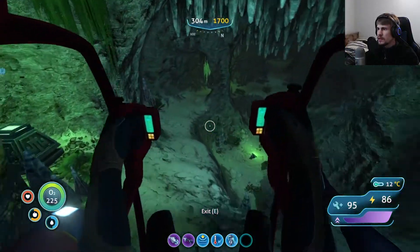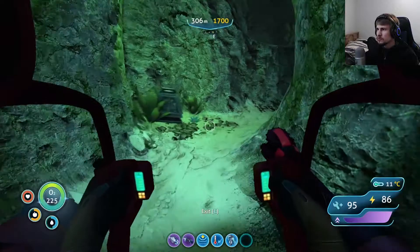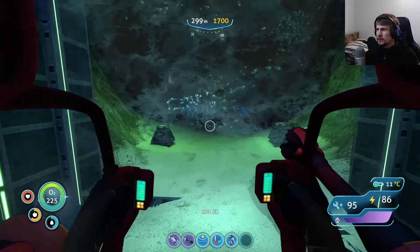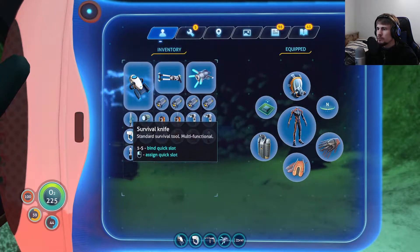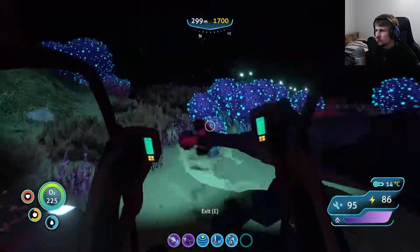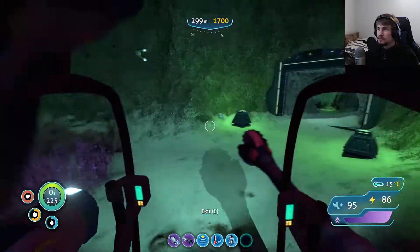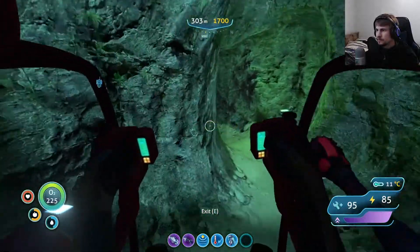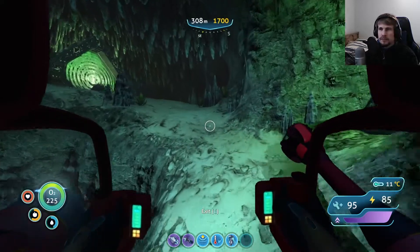Through the first portal — I think this might be on the islands, or maybe underwater. It is underwater, and you can already see the samples we need right out there. That is going to be a bulb bush sample. We can't drill it, so we'll cut it. Sample obtained. Now we just start going back through that portal to the next area.